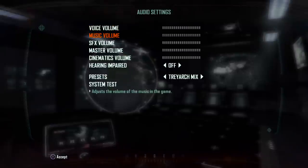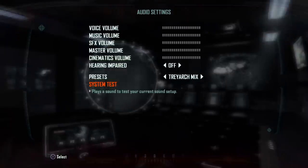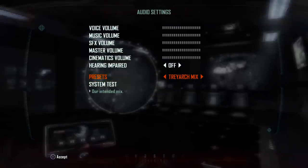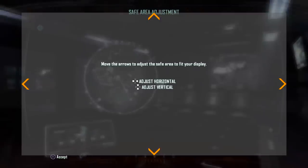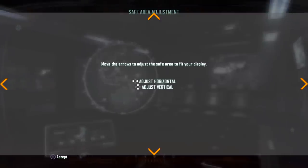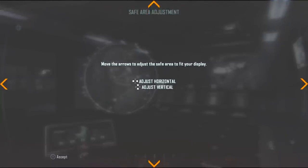The brightness — always put that as really bright. I'm not afraid of the dark, it's just how it works. Hearing impaired — I am not hearing impaired, so I'm going to leave that off. Treyarch mix — let's take a listen. Sounds like we're about to start in some dubstep. I guess that adjusts the audio levels, like presets. So we set up our horizontal and vertical clipping view — a little more, a little more, a little more.